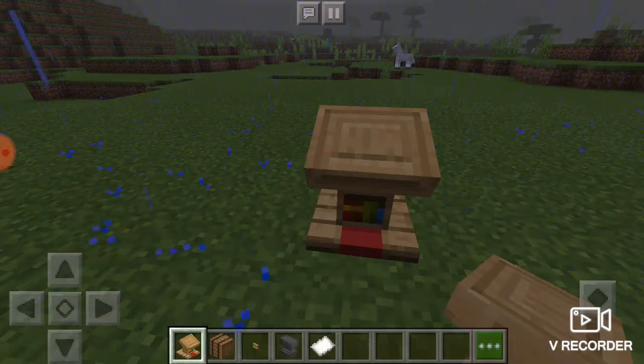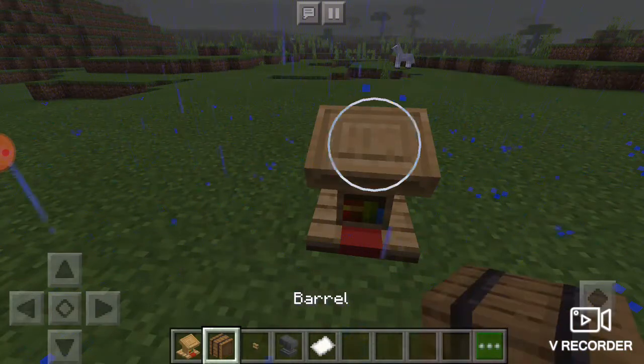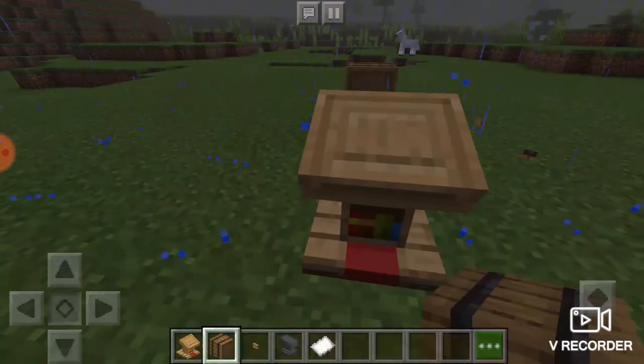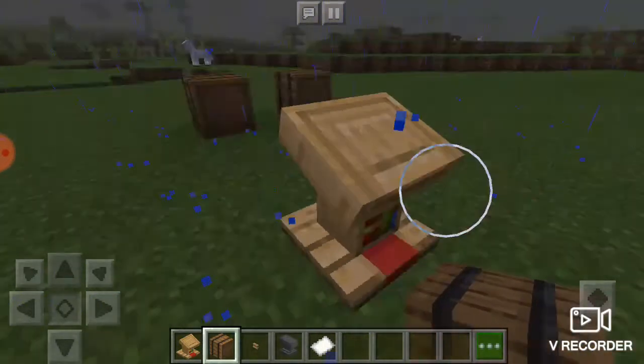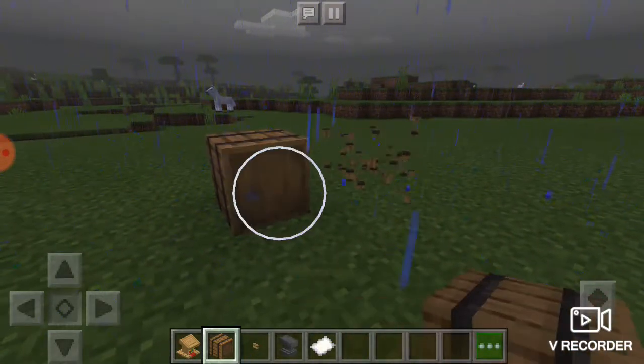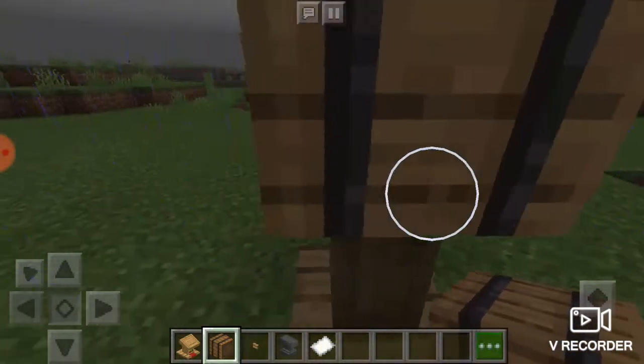You're going to place your lectern like this, then place a barrel on top of that. Make sure it's like this — not like this, not like this, but like this.